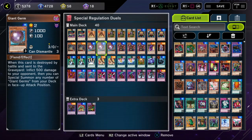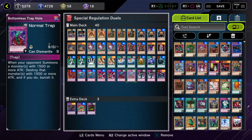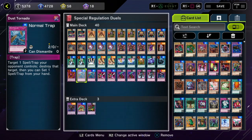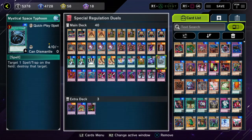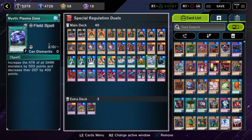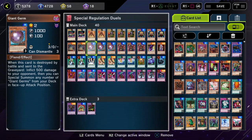Outside of that, we just have some Dark Fiends with big attack and a lot of removal: Nobleman of Crossout, Lightning Vortex, Smashing Ground, Sakuretsu Armor, Bottomless Trap Hole, and Crush Card — which we have access to thanks to Karibo, DD Trainer, and Goblin King, a devastatingly powerful card in this meta. Some Dust Tornadoes for spell/trap removal, Mystical Space Typhoon, one copy of Mystic Plasma Zone for extra attack, and Mage Power, which is just a really good equip in the 2004 era.